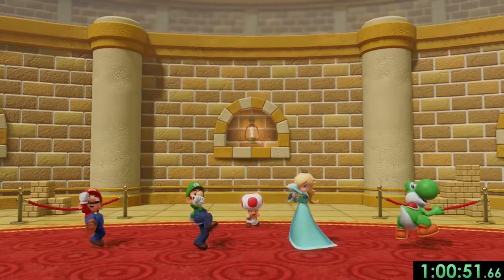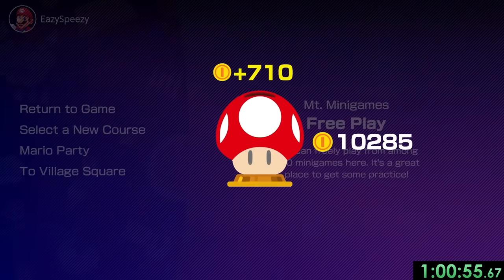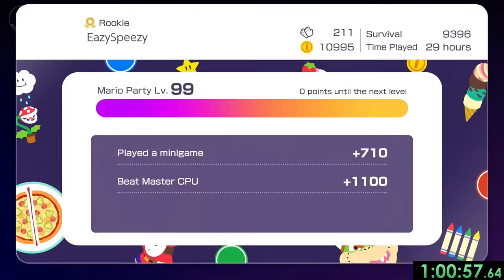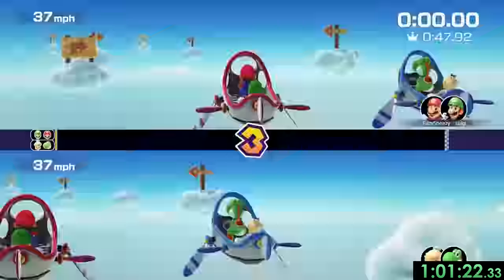And here's kind of where I messed up big time — I meant to put Sky Pilots on master mode, so I tried resetting. And instead of going back to just the select courses screen, I went back all the way to the minigame select screen and had to go back into free play, wasting like 15 seconds or something. Kind of unfortunate.